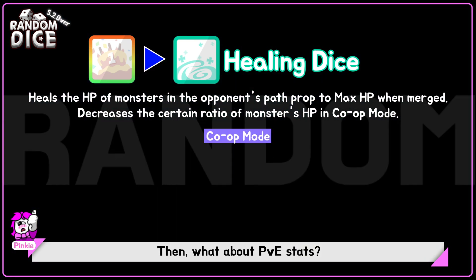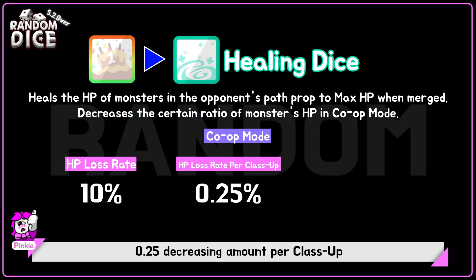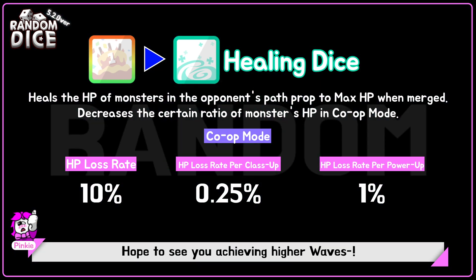For PvE stats: 10% decreasing amount, 0.25% decreasing amount per class up, 1% decreasing amount per power up. Hope to see you achieving higher waves.